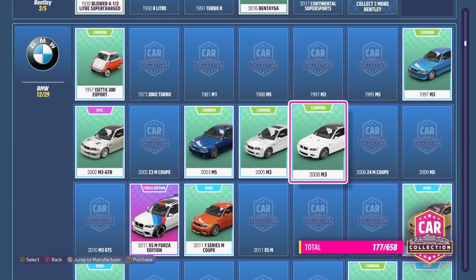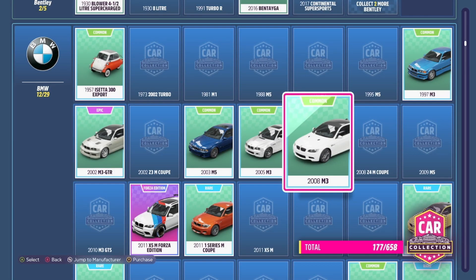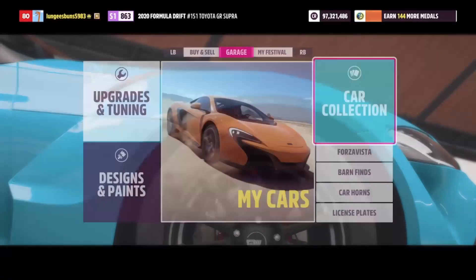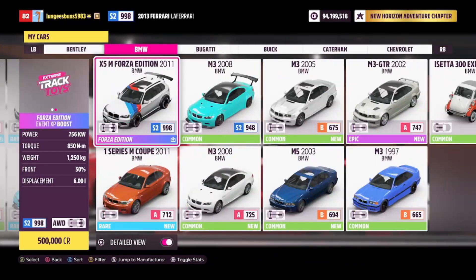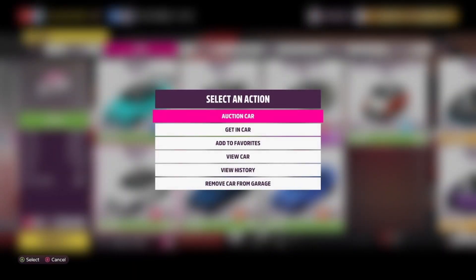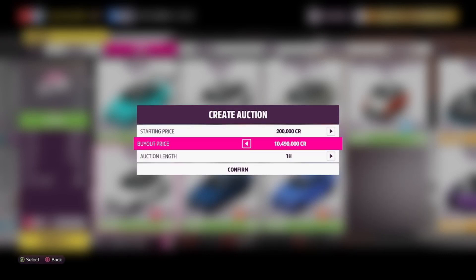The first thing you need to do is go into the car collection and purchase the 2008 BMW M3, which can be acquired for 48,000 credits. Once you've got one — or two, or however many you want — head over to the auction house and put them up for sale. These cars can be sold for a max buyout of 10 million per car, which is an absolutely insane profit margin and easily one of the best methods to make credits quickly in Forza Horizon 5.